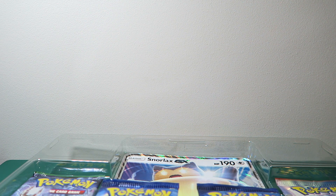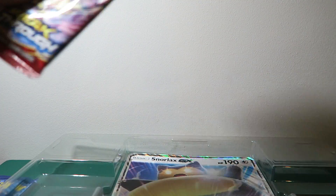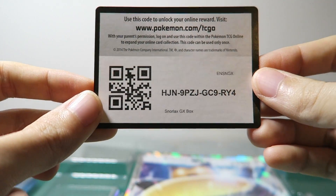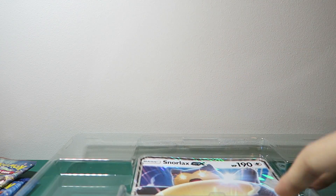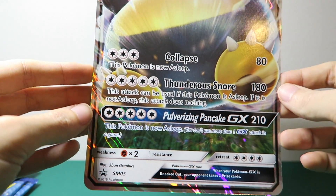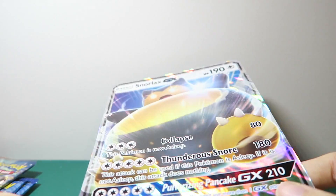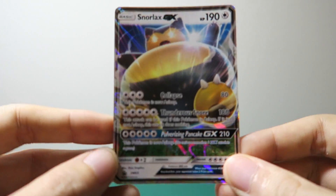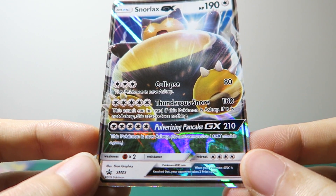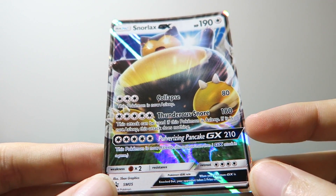I want to be nice and careful with these. Let's get the packs out. There's a code here for you guys if you want to check that out — let me know in the comment section below what you guys got. You also get the big gigantic jumbo GX card. He's pretty cool, though I'm not a big fan of these cards to be honest. So if you guys want this let me know in the comment section below and I'll see what I can do. These two cards are pretty cool. There is the Snorlax GX — he is pretty balling. The pulverizing pancake: 210 damage. Let's put that over there.